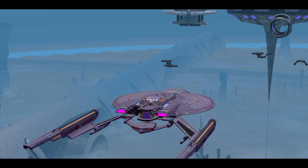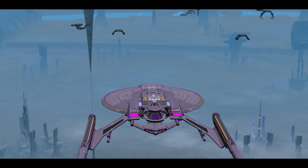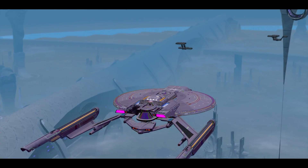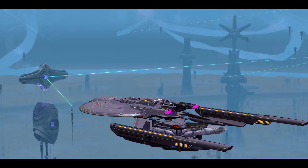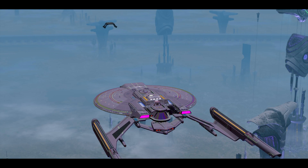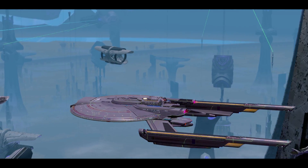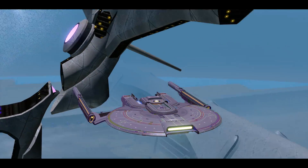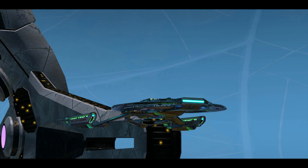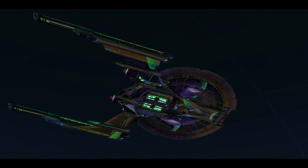Whoa, that's — wow, okay. That shuttle bay door at the back is just tripping me out — holy crap. Okay, next one — the New Romulus T6 Vanity Shield.